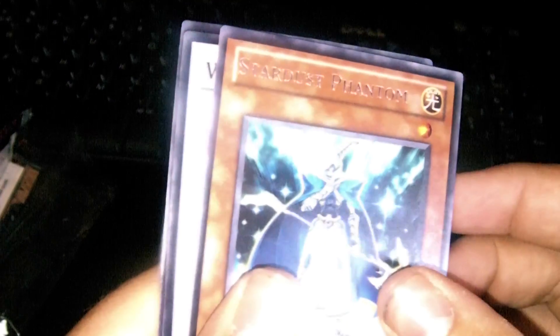Let's go through the recap. We got Shien Smoke Signal, Nordic Relic Gunnir, Stardust Phantom, Super Rare Watt Hydra, and then for our promo we've got Hand of the 6th Samurai. Thank you guys for watching — Simply Amazing Pulse, signing out.